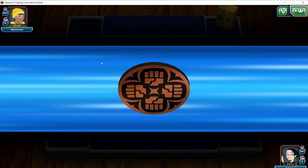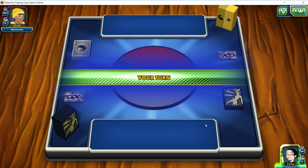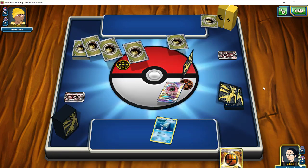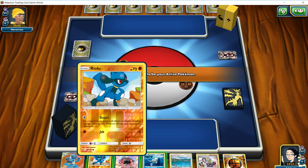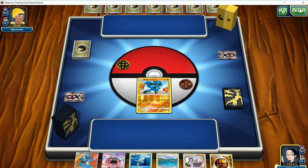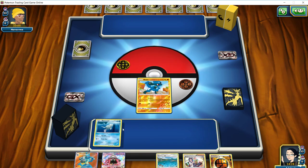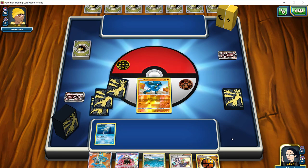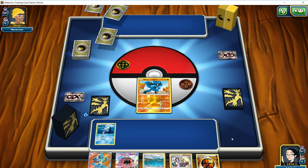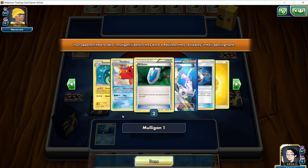For the heads call, we're going to hope to hit — and we did, so we actually do get the play here and we will go first. We'll see if we get to start with something good as our basic, and we do — we get to start with a Riolu. Our opponent had no basic Pokémon, so they will be doing a Mulligan and we'll get a glimpse at their deck at the very least. We're going to go ahead and put down a Remoraid as well, and we do have the Lele first turn to go get essentially any draw supporter that we need.